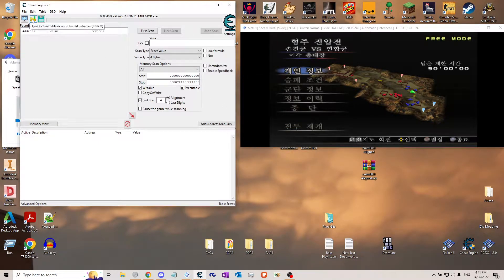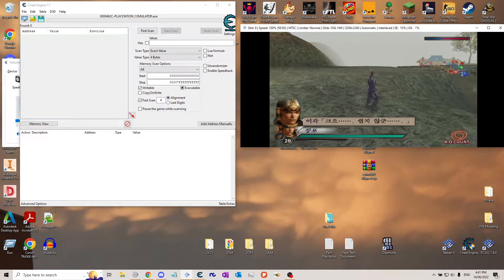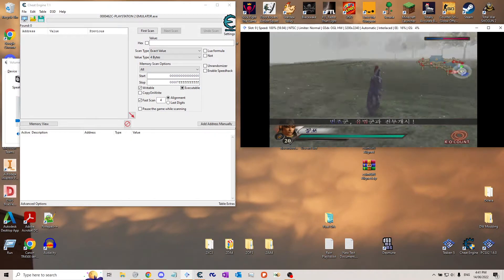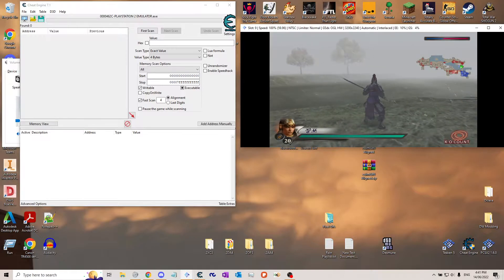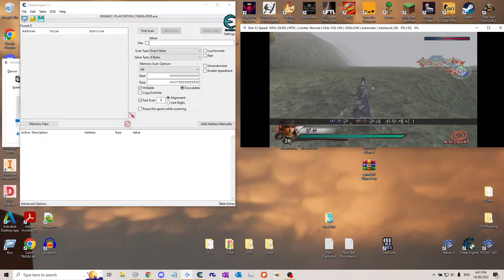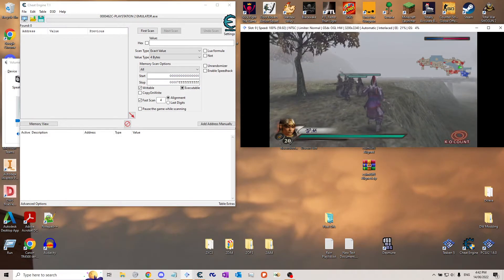First I'm gonna attach Cheat Engine to the game and here I'll show you what I've done. This is one of the Jing Province stages and they don't normally have snow, but I have made it have snow. And if I step over here, the snow should go away.